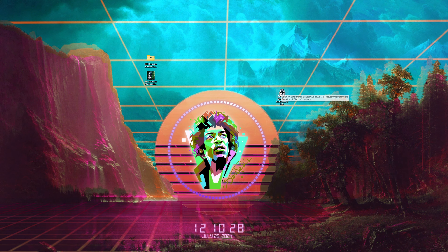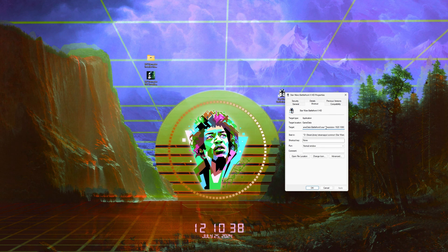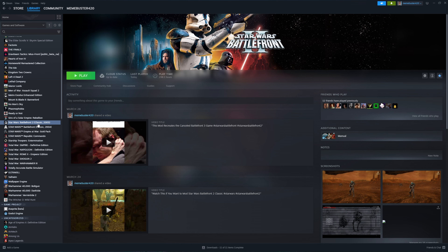So I've installed everything, and as you can see, an icon has appeared. From now on, this is how you're going to launch the game. But before you launch it, what you want to do is set your resolution. Right-click, go to properties, and at the end it says slash resolution. The default is 1080p, but if you have a 1440p or 4K monitor, you're going to want to change this. So for 1440p, type in 2560 by 1440, hit Apply, then OK. When you double-click the icon, it's going to say launch game with custom arguments — just hit continue, and then you're in the game.